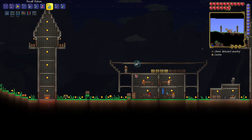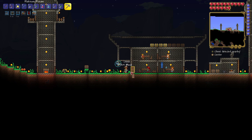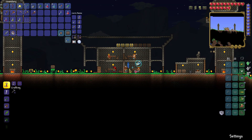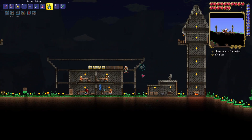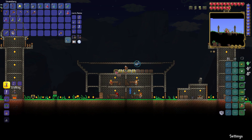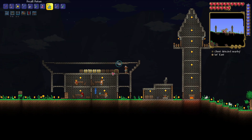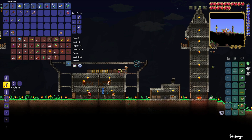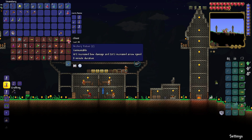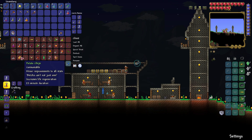Greetings everyone and welcome back to Terraria where I have to do a quick intro even though I'm not ready because the Eye of Cthulhu is watching me again, so it might strike any second and I want to have that on camera. Now even though I don't have the double jump, I have a lot more HP than last time and I also have some potions, so I think we might be able to defeat it — might be a bit of a reach but we'll see.